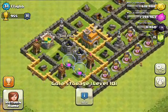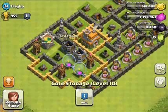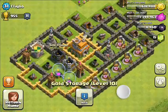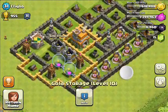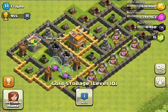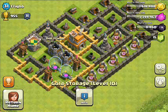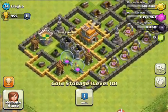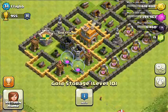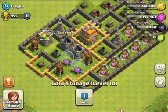The storages are all together, so if you do a lot of raiding and your resources get filled up, they're pretty easy to get to. I would recommend moving your storages around a little bit. Don't keep them all together — put them in different places in your base so that when people attack you, they have to get through more of your base to get to all the collectors. If you don't have a lot of resources in them it's not a big deal, but if you fill them up, people can get to them pretty easily.